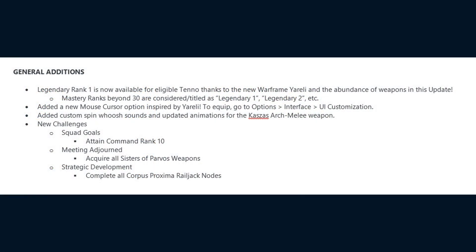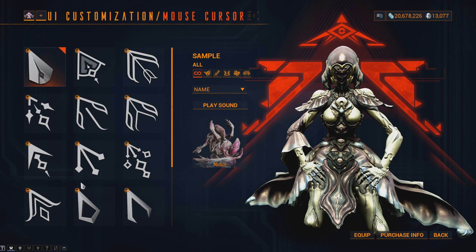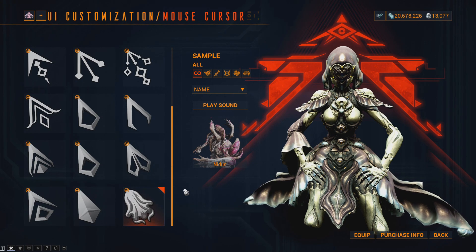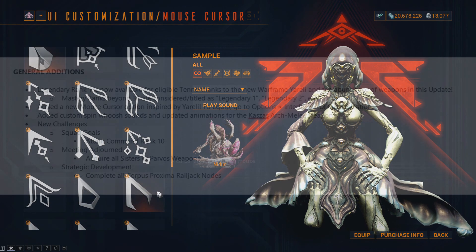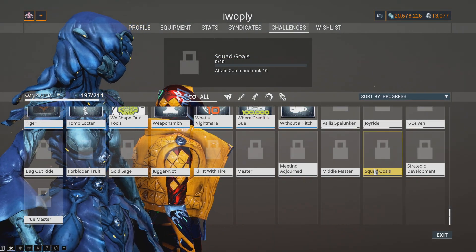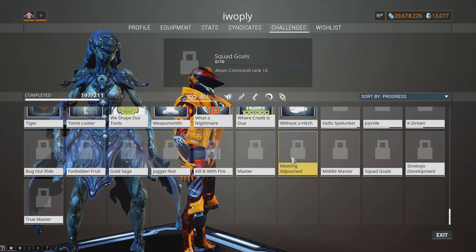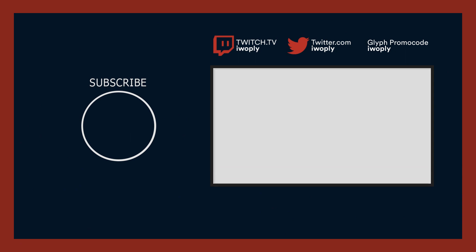Lastly, for General Additions: Legendary Rank 1 is now available for eligible Tenno. Mastery Ranks beyond 30 are considered and titled as Legendary 1, Legendary 2, and so forth. DE have added a new mouse cursor option inspired by Ureli, which you can swap to in the interface UI customization section of the game's options. They've also added custom spin whoosh sounds and updated animations for the Karsus Arc melee weapon, and added three new challenges — Squad Goals: attain Command Rank 10; Meeting Adjourned: acquire all Sisters of Parvos weapons; and Strategic Development: complete all Corpus Proxima Railjack nodes.